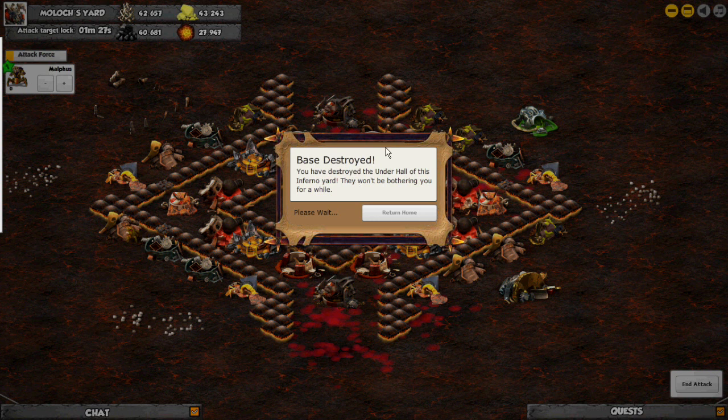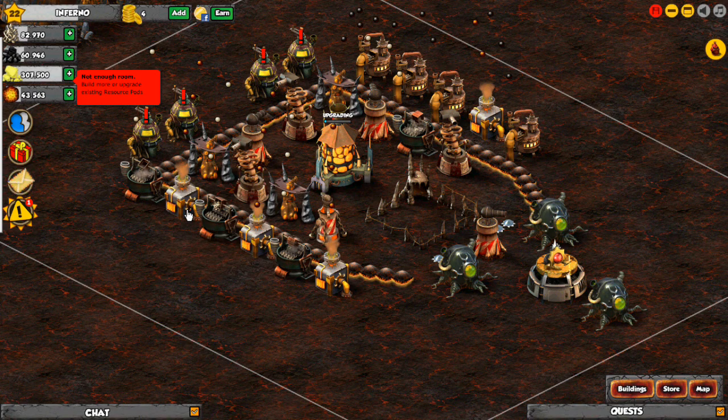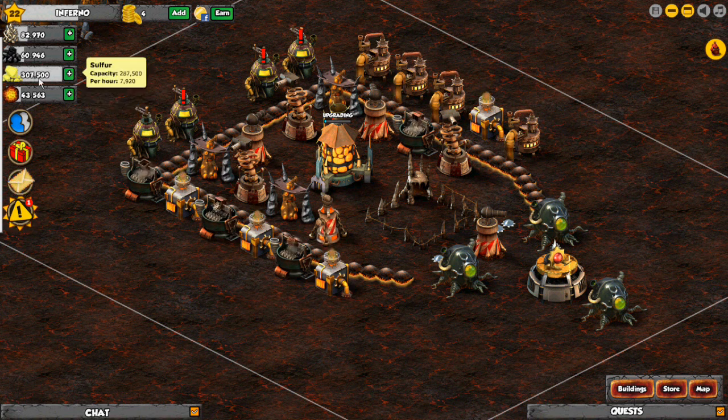So that just about finishes up the base destroyed here. As you can see up in the resources, it gives you about 42,000 bone, 43,000 sulfur, 40,000 coal, and 27,000 metal. You can probably tell that the amount of magma spent was a lot bigger than the amount of magma gained. So it's a tradeoff — you use a lot of magma and you get a lot of the other resources. If you add them all up, it will about equal the amount of magma you spent to make it. So I think it's a fair tradeoff. I do have my magma pumps a little bit more upgraded than my other ones. So that's about it for this video — I'll see you next time.